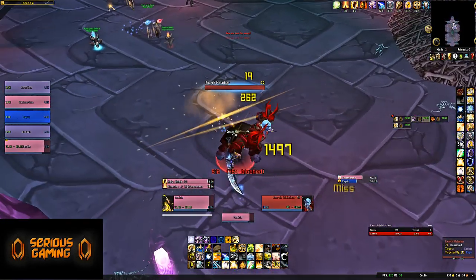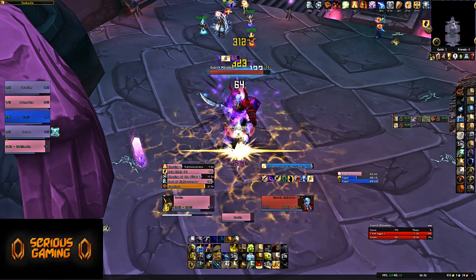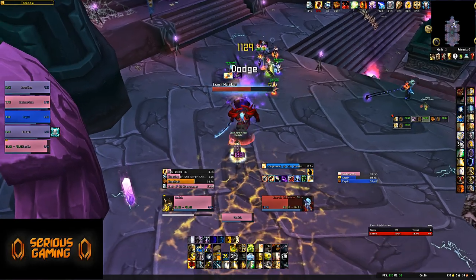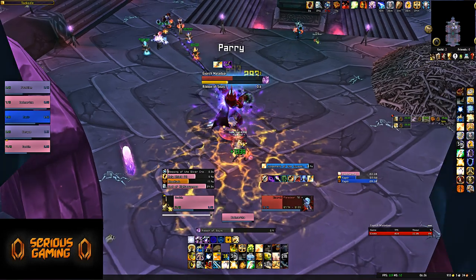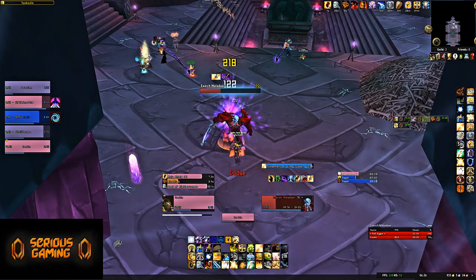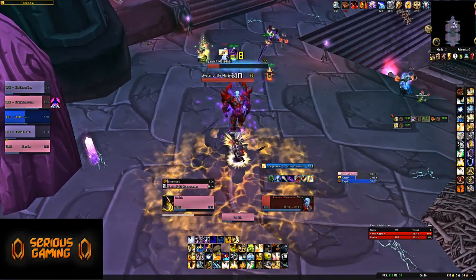Then you get to the final boss, Exarch Maladar — actually it's two bosses for the price of one, which can be fairly annoying. He can disorient you as a tank, and he can summon a ghost from a player: he targets a player, puts a debuff on them that summons ghosts. You want to deal with the ghost as a priority — the DPS messed that up here. As a healer or ranged DPS, you just want to keep your distance, and that shouldn't be too much of an issue. At a quarter of his HP, he will summon the Avatar of the Martyred.